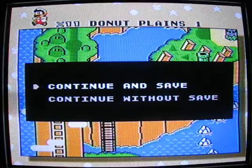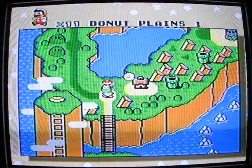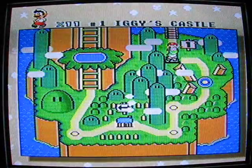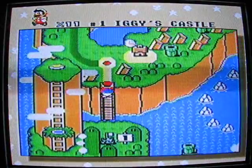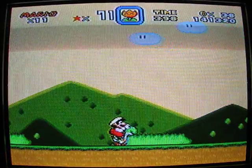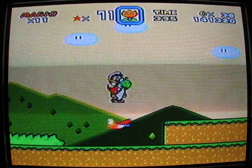Continue and saved - we're at the second world, also known as Donut Plains. Let's save now. You'll notice I'm on a red dot - whenever there's a red dot, that means there are two exits in the level. Since I'm doing the 96-exit run, I will be looking for both of them. Aren't you excited? You should be!